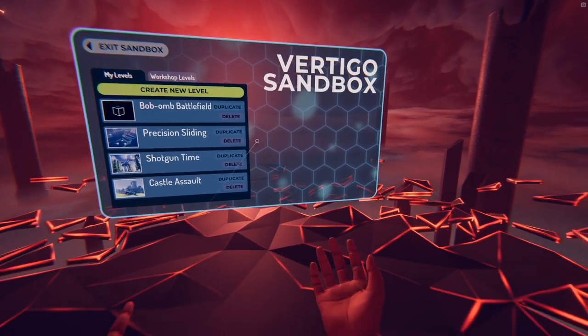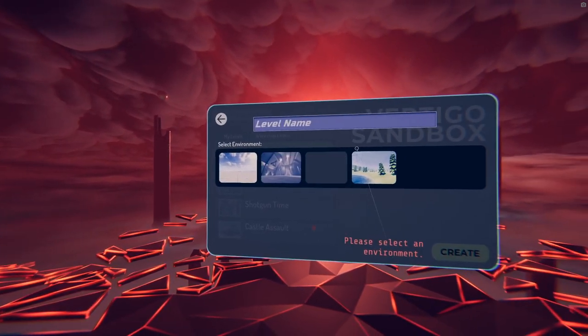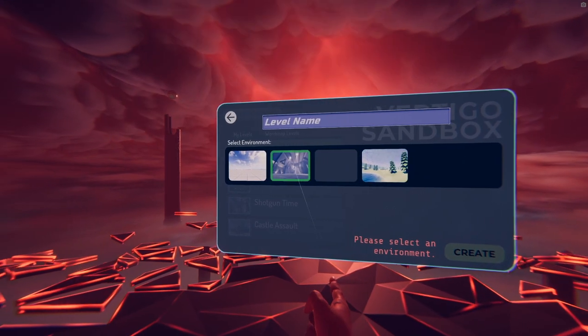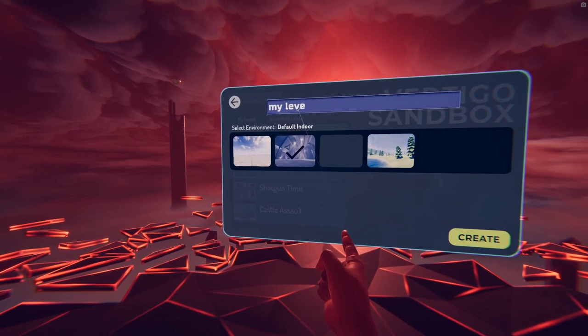Creating your first level is straightforward. Start in the sandbox main menu, make sure you're in the My Levels tab to edit local levels, and click the Create New Level button. Select an environment for your level — this will serve as a background and provide lighting and ambience. The environment cannot be changed later, so make sure you've checked them all out before working on a masterpiece.